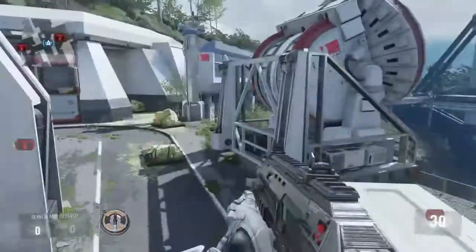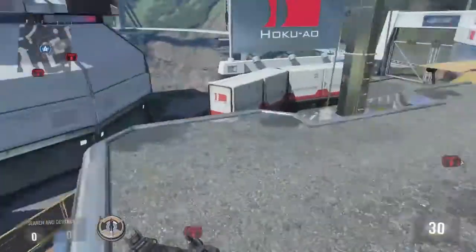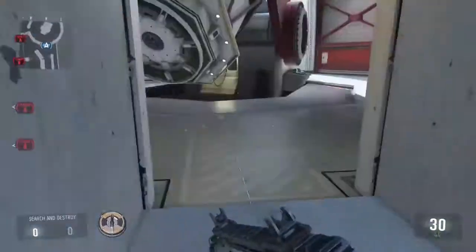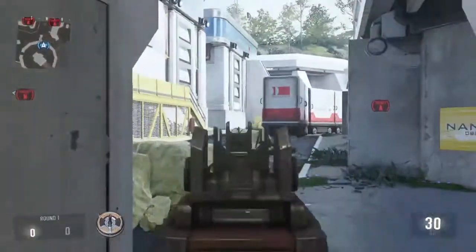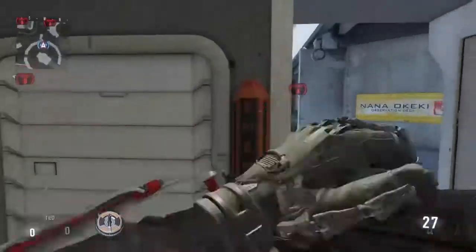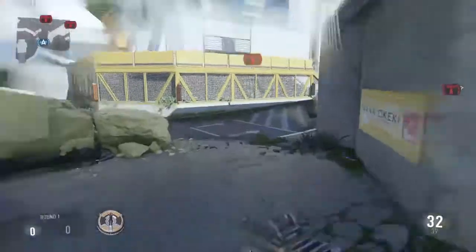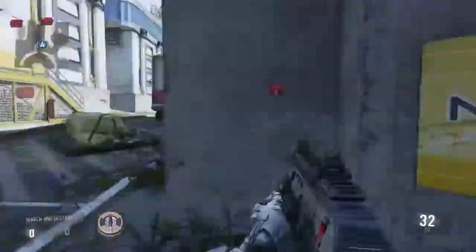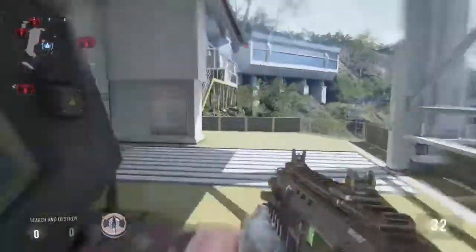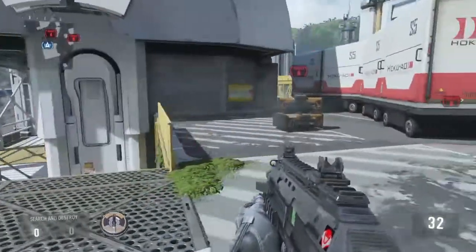Now if he goes down, he should be able to call out where guys are so that the guy running through Atrium knows — if he gets killed from one of the corners, we'll be able to say hey, he's sitting in that corner, pop out and kill him there. If this guy still doesn't see anybody, I want him to come down here. I don't want him to push out more — I'd rather have him come down here, call out anybody, and if not, push through and see what's going on over on this side of the map.